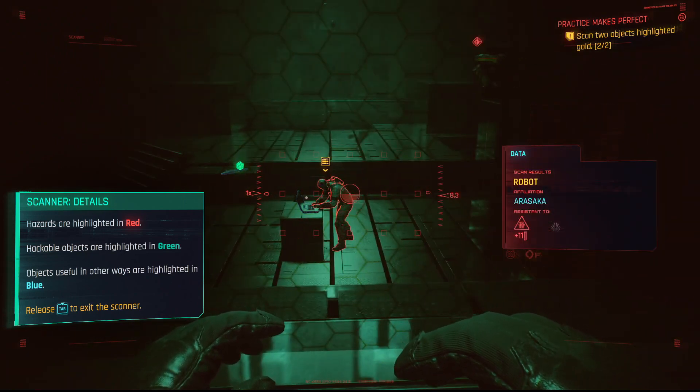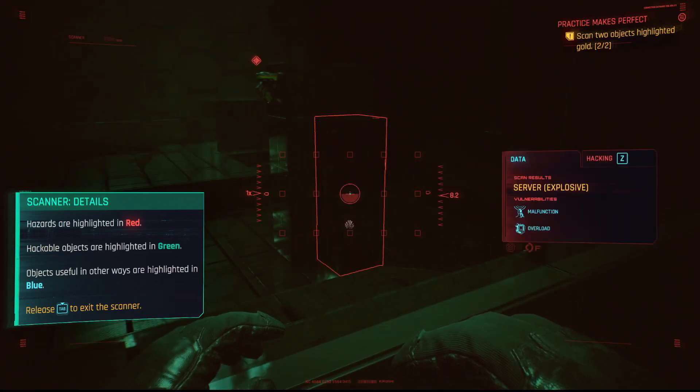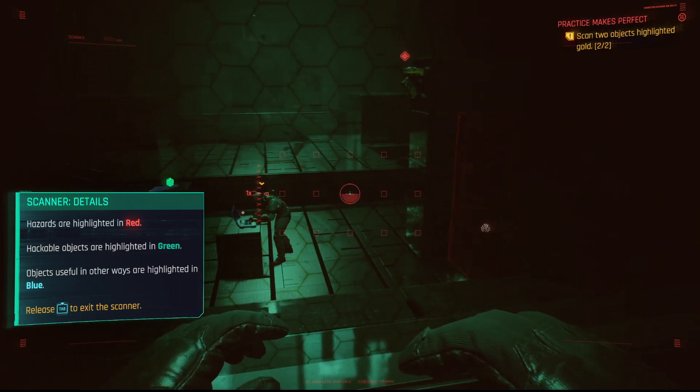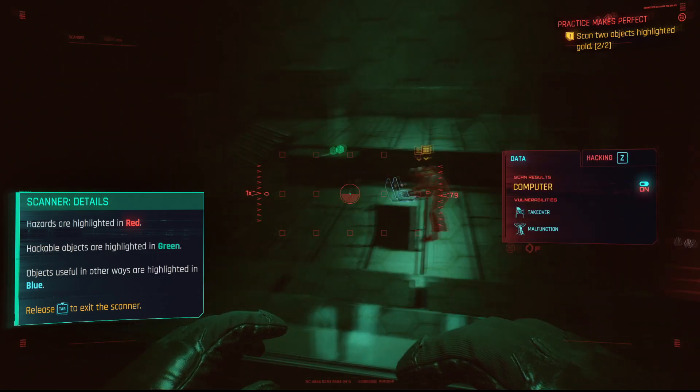first thing is scanning. Scanning is basically just holding the Tab button — I am on PC so it's gonna be different buttons for consoles — but you just hold the Tab button and hold your mouse over the areas that you're scanning. You don't have to press any other buttons or click anything like that.